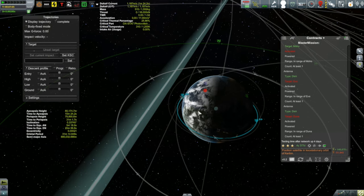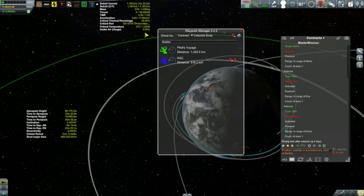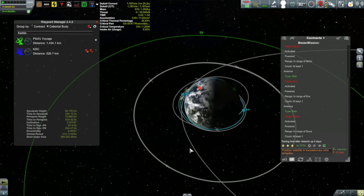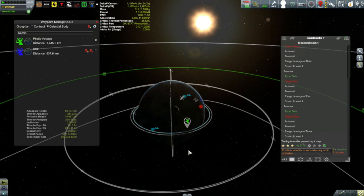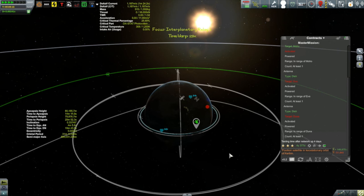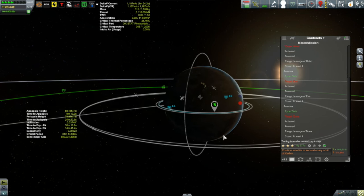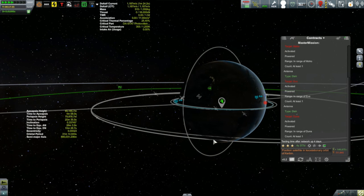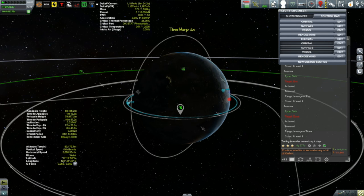A keostationary orbit is an orbit where the satellite remains over a fixed point over Kerbin. That fixed point is Pilot's Voyage, a waypoint on Kerbin's surface. The way that is accomplished is by putting the satellite into an orbit with a period equal to the rotational period of Kerbin, which is six hours. A circular orbit with an altitude of 2,868.75 kilometers has a period of pretty much six hours, and the contract has put that period out there in green.